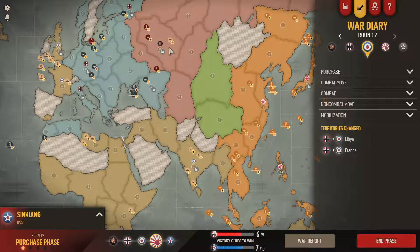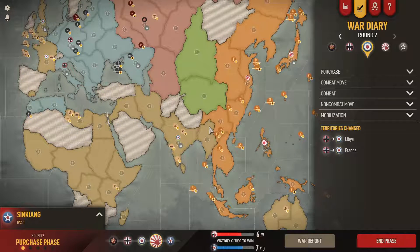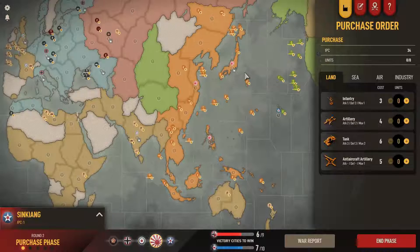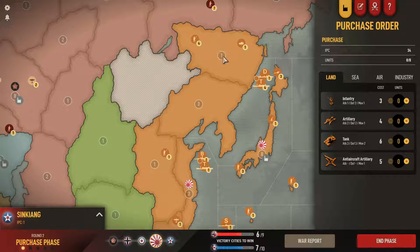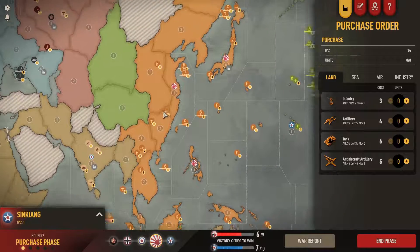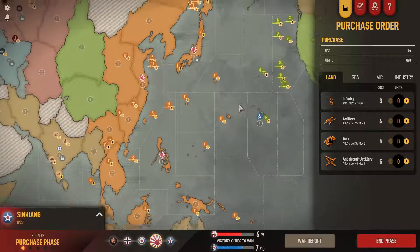The nice thing about those two fighters in Russia is they keep the option to move back to India if needed. My plan this round is to capture Burma and prep for the attack on India, so those fighters can move down to defend. They're quite a useful defensive tool, but for now we need to focus on our purchases.